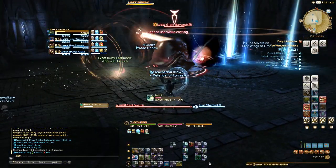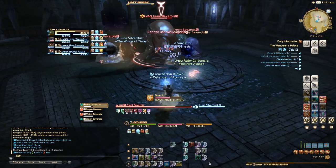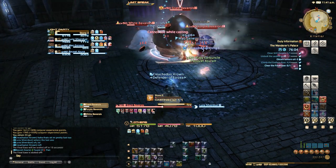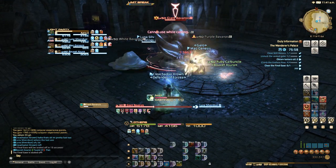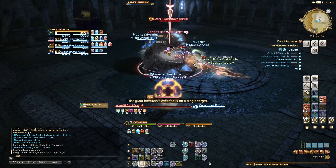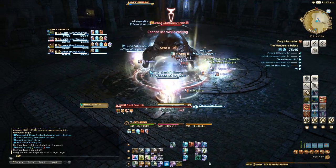This boss is very simple from what I remember. It does spawn some ads, but I keep using Stone 1 by mistake — I was playing level 20 White Mage all night last night. The ads are basic ads: the tank collects them, DPS burns them down, I focus on DPS the entire time, and we just Stone the boss until he's dead. I might have to switch to healing at some point.